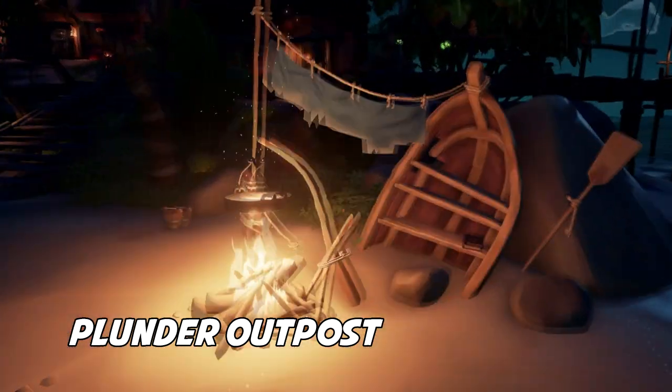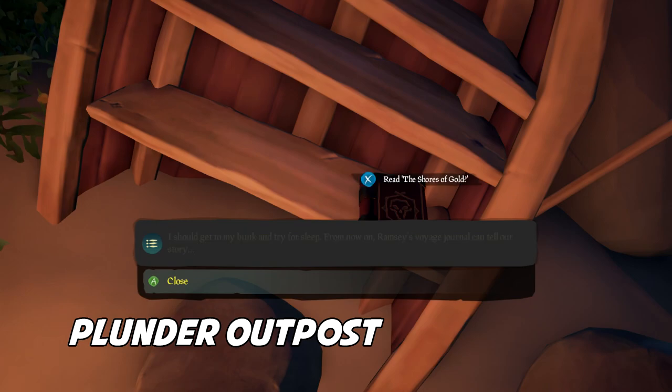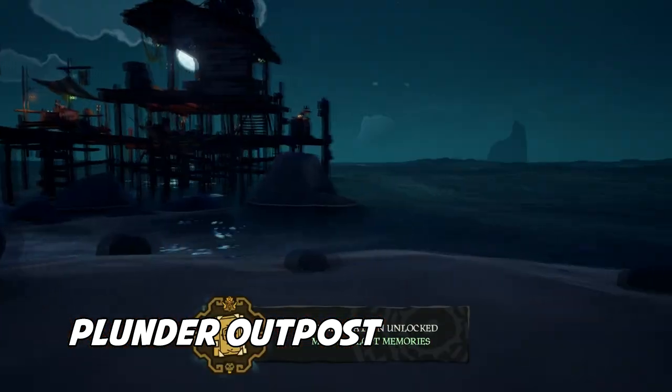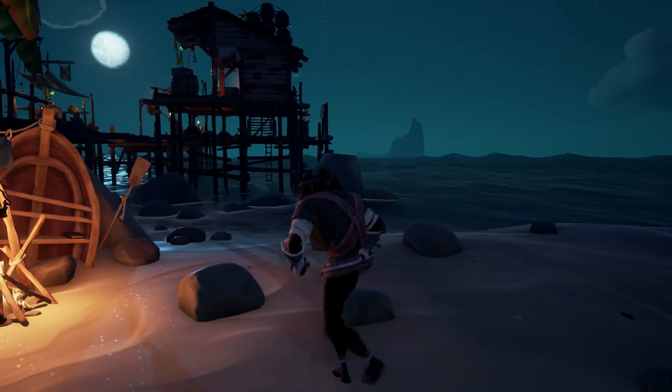Location five is at Plunder Outpost. If you know where the gold hoarder is and you look along the beach, right next to that campfire in that boat - look inside the boat and there's your book. That'll be your last book, and your completion should pop right on up and let you know you're finished.